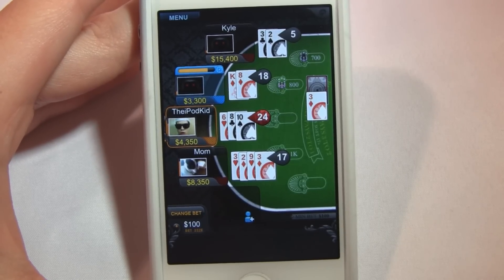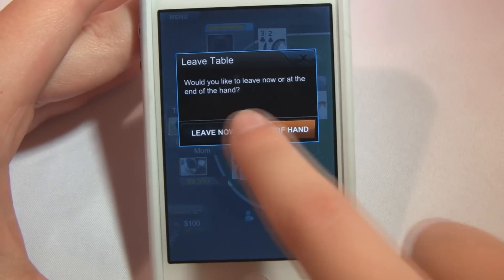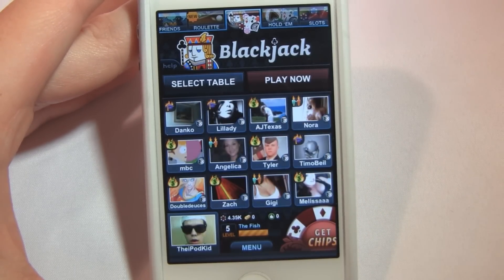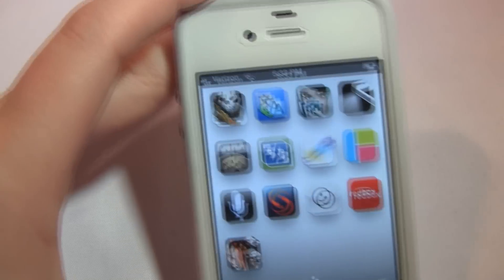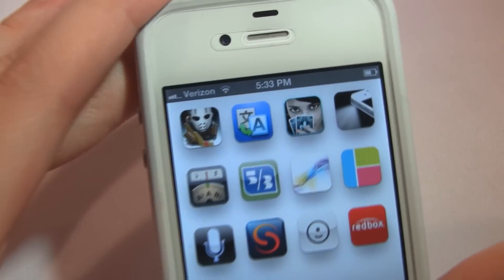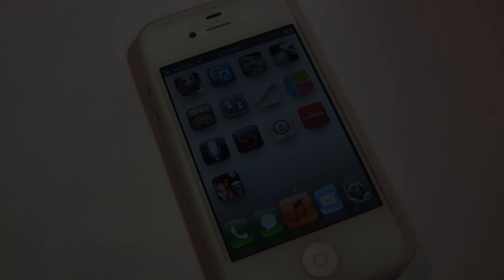That's pretty much all I'm going to show you guys. Let's get back into the main menu. This is Ace Card Casino, free in the App Store. If you're a big fan of poker or if you want to learn, this is definitely a great way to do so. One more time, the three apps in this review: Ice Rage, Google Translate, and Ace Card Casino. Hopefully you guys enjoyed this video. I'll talk to you later. Have a fantastic day.